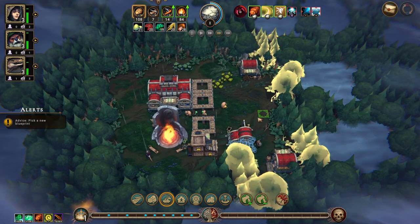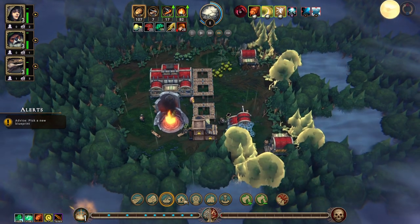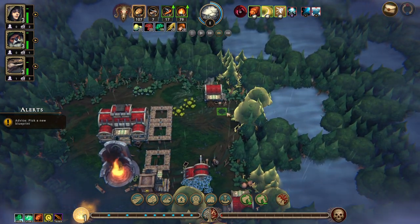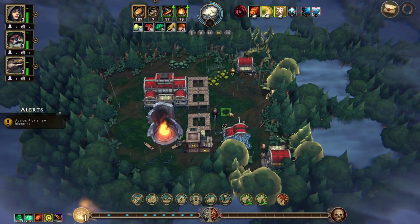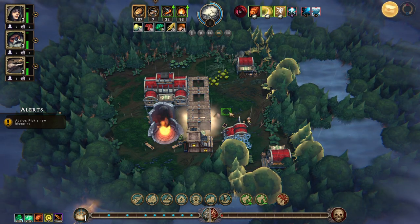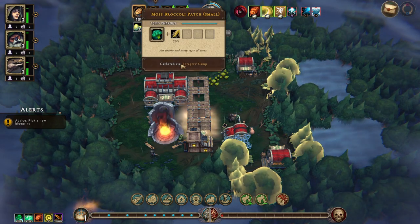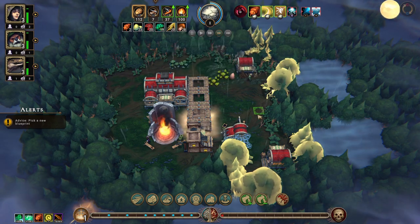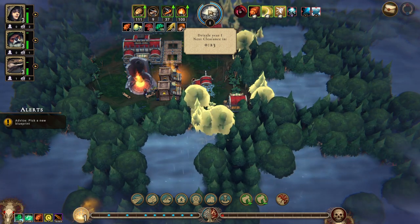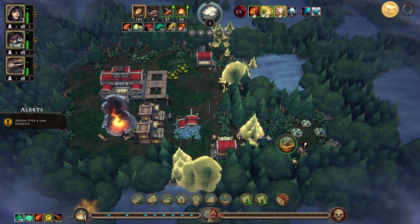Let's just get all this wood going. There's our first shelter. We have a small farm and the herb garden - that's good. That gives us green veggies, roots, and herbs.